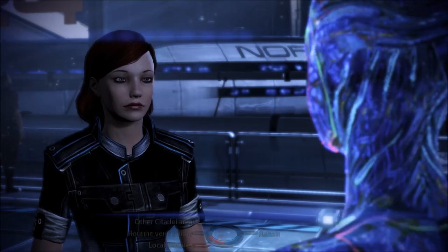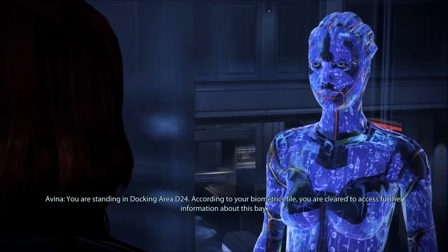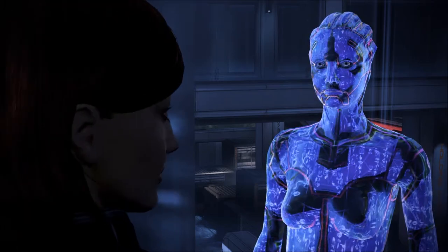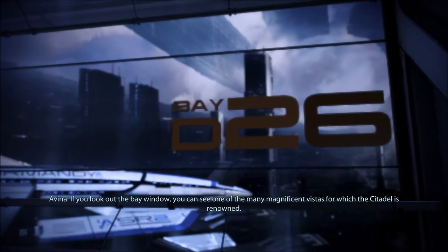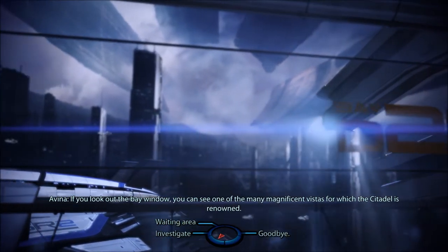Local features — what else is in the area? 'You are standing in Docking Area D24. According to your biometrics file, you are cleared to access further information about this bay. This is the airlock currently assigned to the Systems Alliance ship Normandy. If you look out the bay window you can see one of the many magnificent vistas for which the Citadel is renowned.'